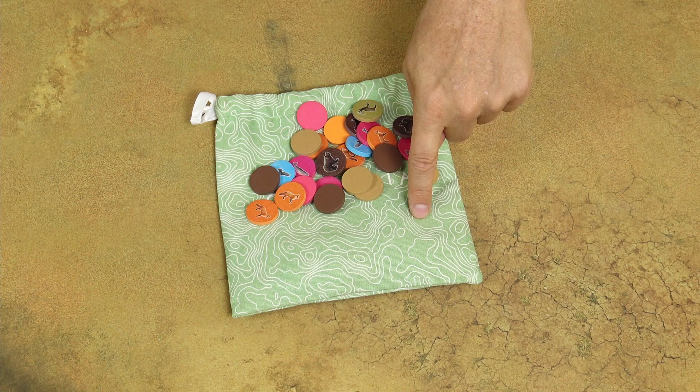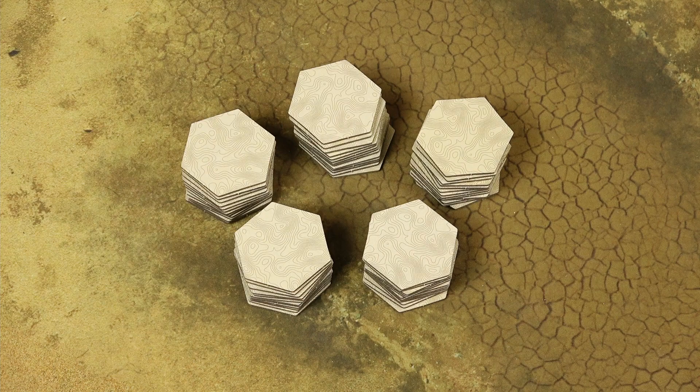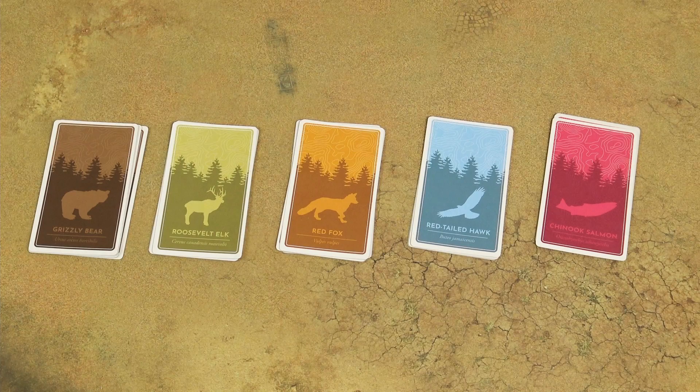First, place all these wildlife tokens in the cloth bag and shuffle them well. Then shuffle these habitat tiles and randomly choose 20 tiles per player in the game plus 3 more. Then put all the remaining tiles back in the box — they will not be used. Shuffle all the tiles that will be in the game and place them near the reach of all players. You can either create several smaller stacks or one large stack, it's up to you.